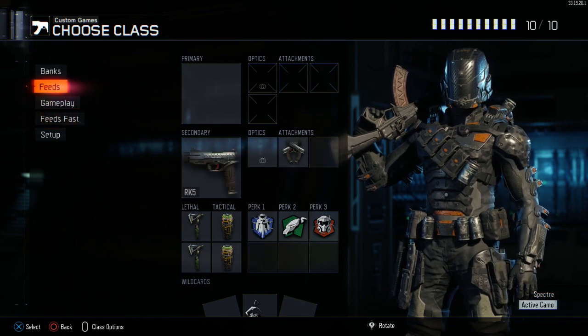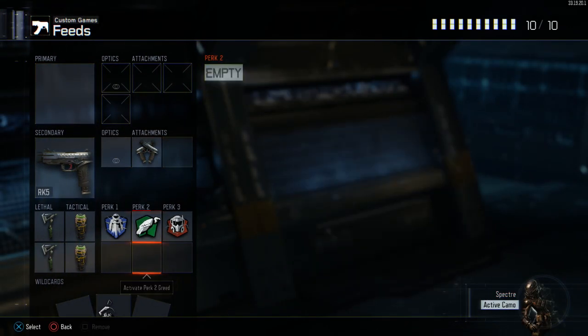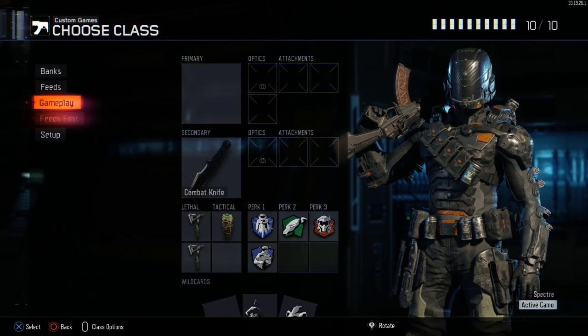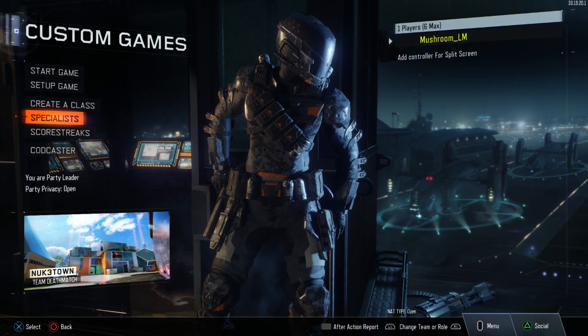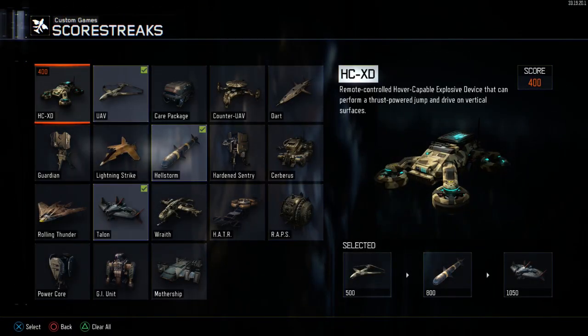We don't think Fast Hands makes enough of a difference to warrant putting it on your feeds class permanently. When you think about it, adding Fast Hands alongside Scavenger means you need to use Perk Two Greed, which takes up two class spots — removing your ability to have Flak Jacket or Ghost. It's really random. It does feel quicker, but we think it's a brain illusion based on our testing. You can try it yourself, but we wouldn't recommend it.